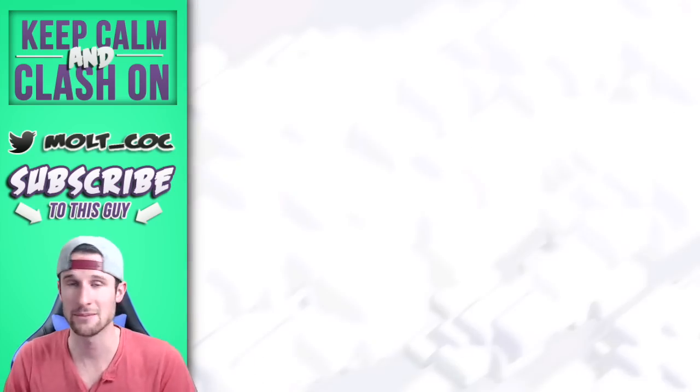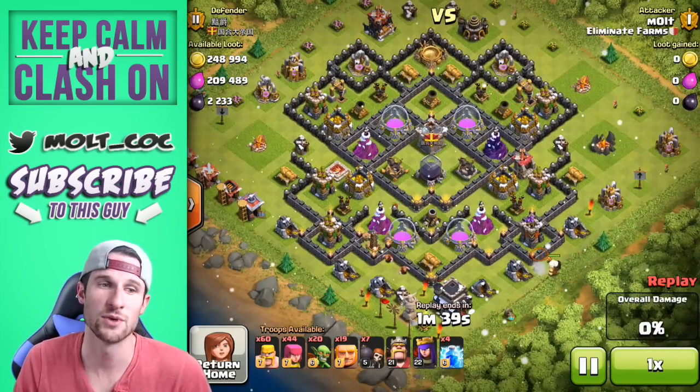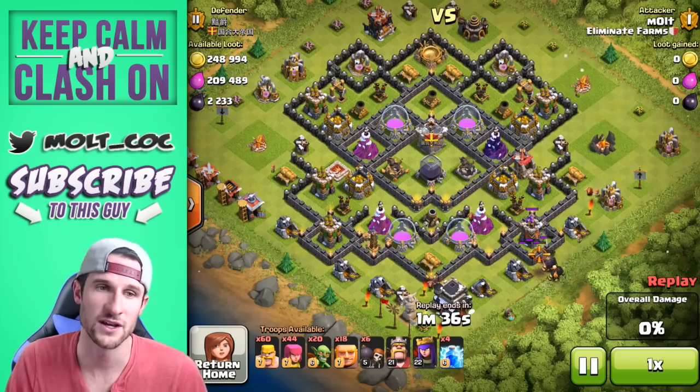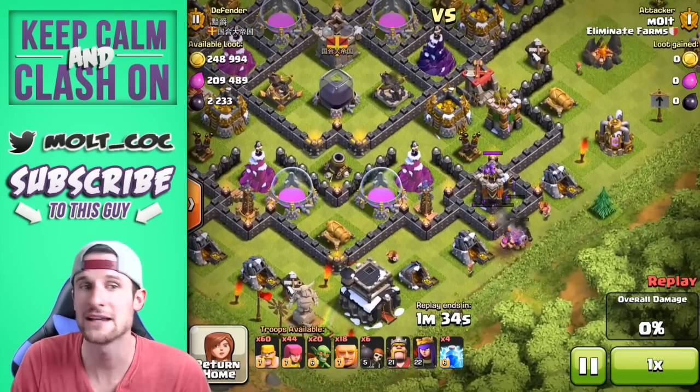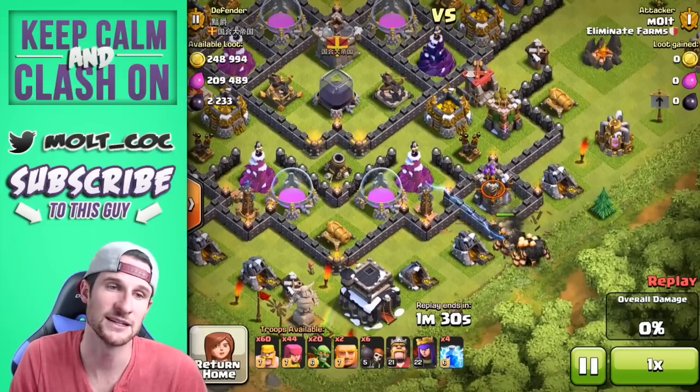We're going to move on to the last clip. We also implemented goblins in that one and we're going to implement some goblins in this one as well. We've got 20 giants, 8 wall breakers, 20 goblins, 60 and 44 of the other troops.